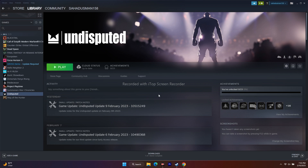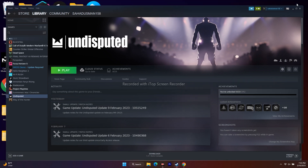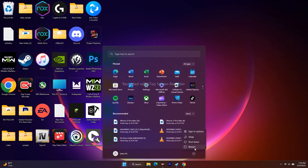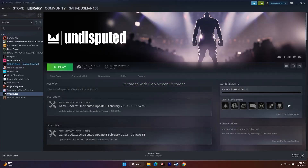The first fix: when you're having this issue, just restart your PC. Go to the Start menu, click on the icon, and go to Restart. After restarting, try to launch and play the game — that can sometimes fix the issue. Restart does fix many issues, so I recommend trying this very basic step first.